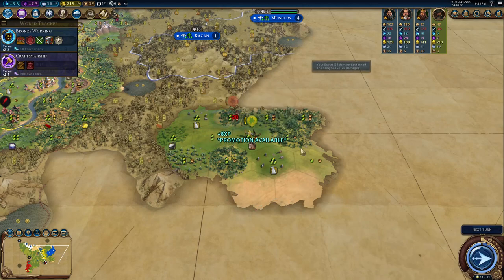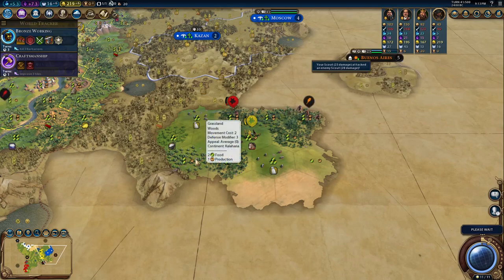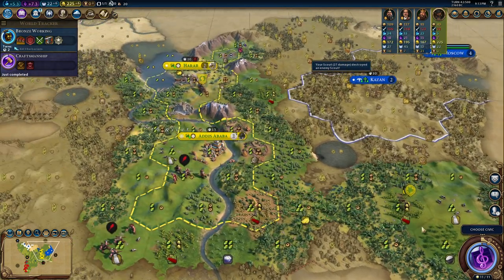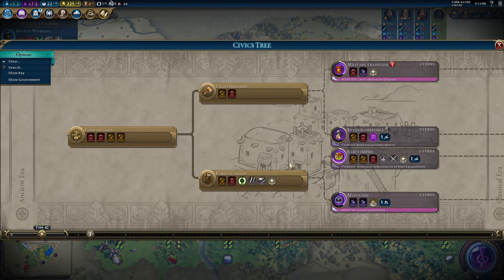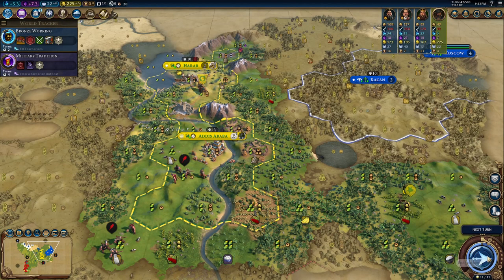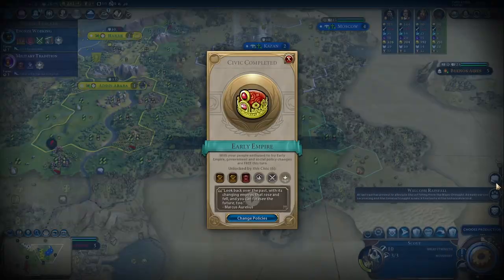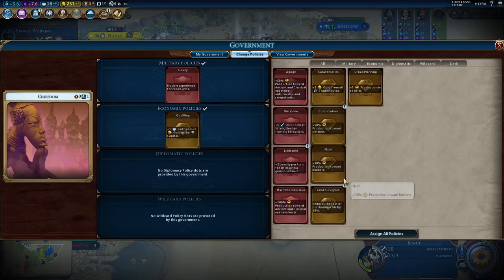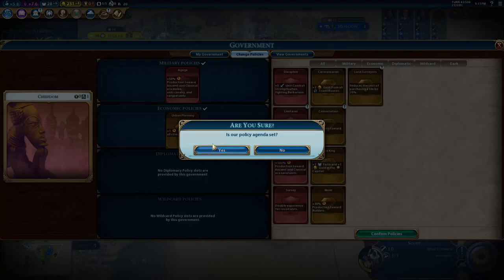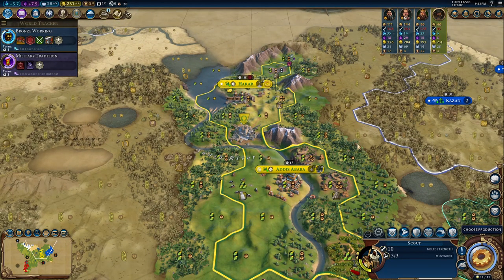You're going to hit me — I guess I'll hit you. I think I'll finish you off since your camp isn't dead. Now I'm tempted to play smarter and go for Military Tradition in case he declares on me — I'll have some extra combat strength. We can swap from God King and take the production bonus.